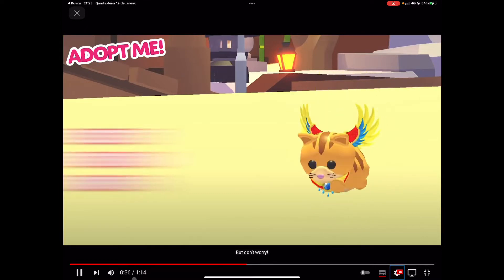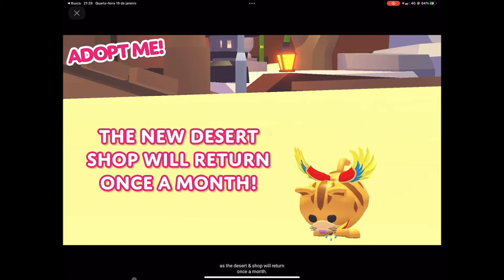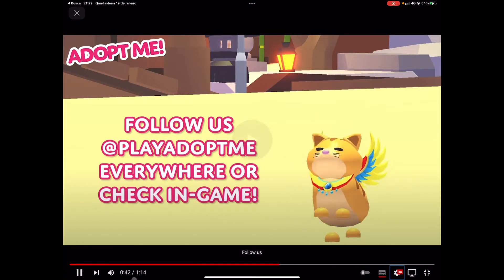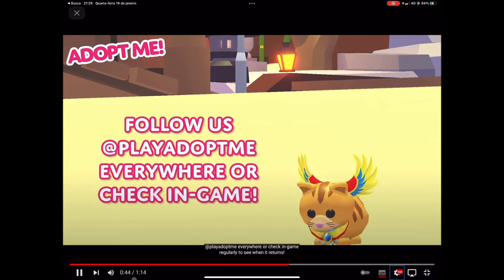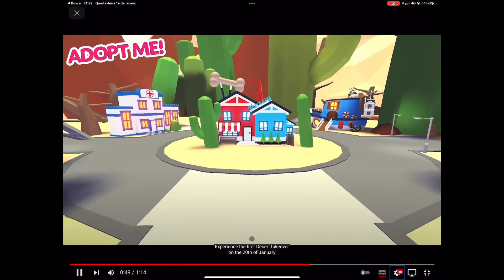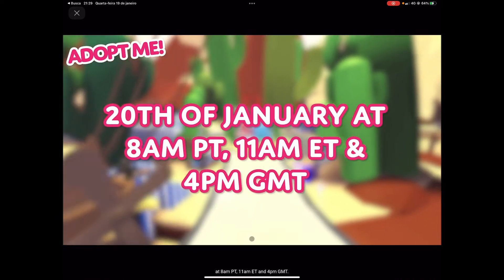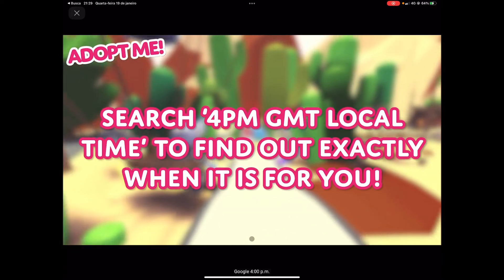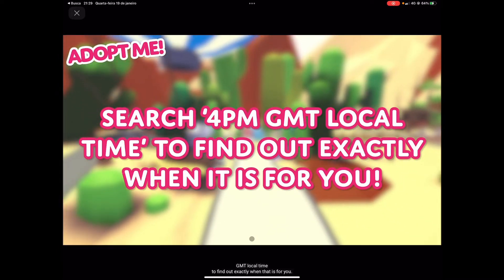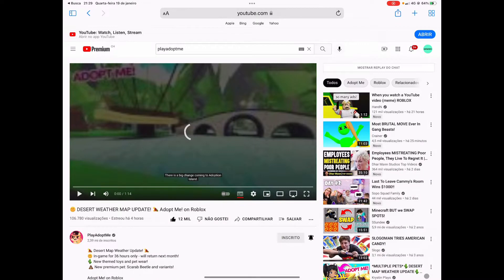But don't worry — if you miss it, you'll have another chance as the desert shop will return once a month, roughly on the 20th. Experience the first desert takeover tomorrow, the 20th of January, at 8am Pacific, 11am Eastern, and 4pm GMT. Google '4pm GMT local time' to find out exactly when that is for you. It is 5pm for me because I live in Geneva, Switzerland.